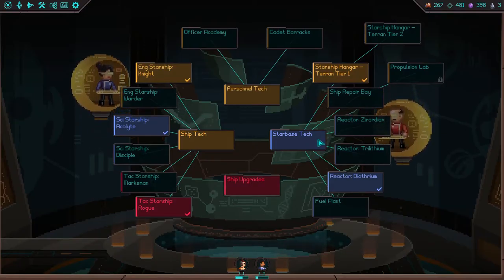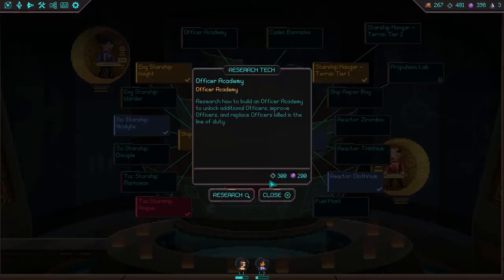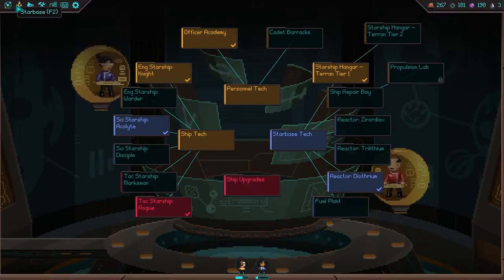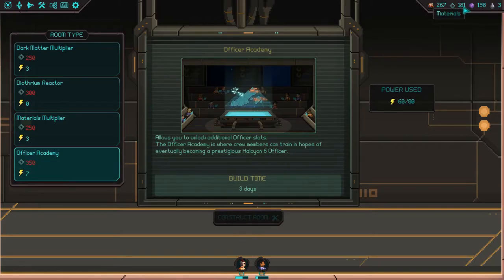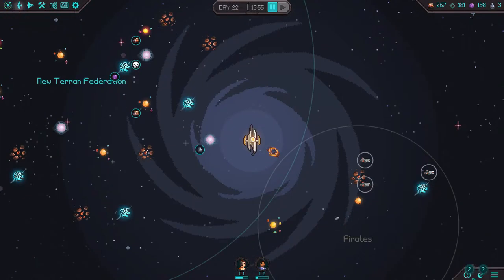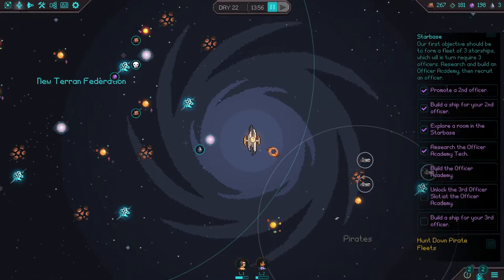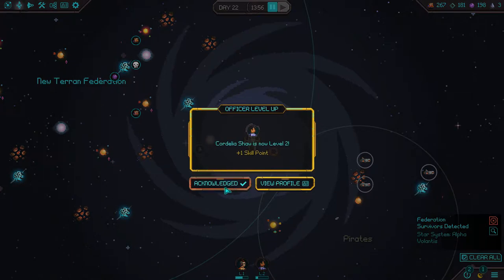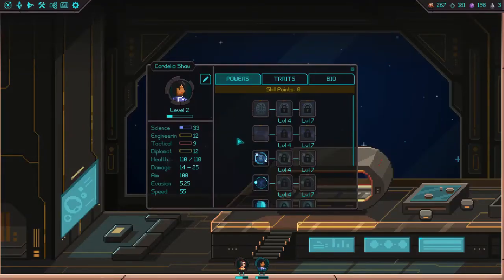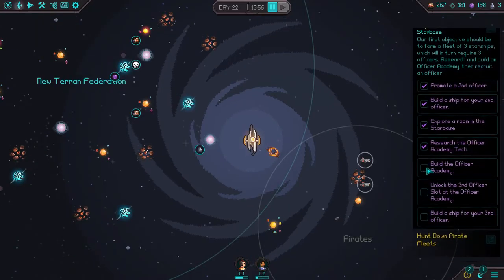We can build if we have enough. We probably have to research the Officer Academy first — it costs 300 and 200. Now if we go to the star base, to build it we need 350 materials which we do not have — it also takes 7 energy. The Officer Academy is what we need to expand the fleet, get a third officer, and build a third ship. But it's really useful. Shaw is actually level two — our main commander is only level one because she didn't get into any combat situations.